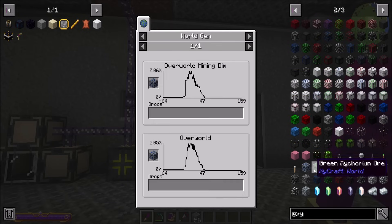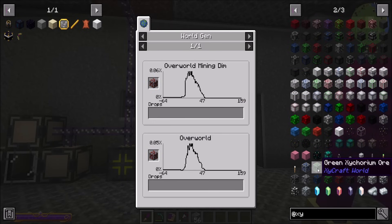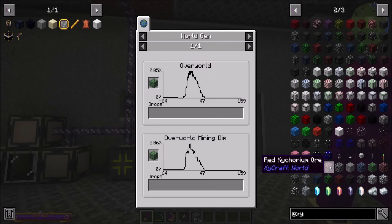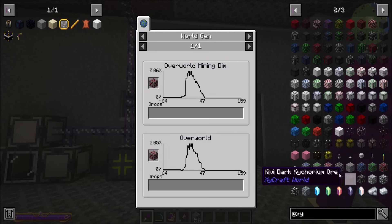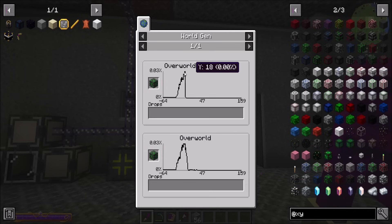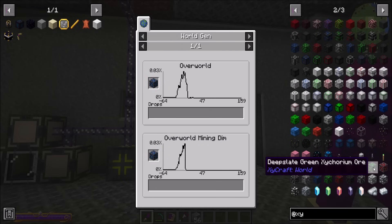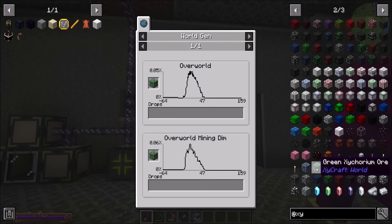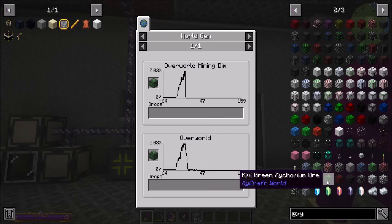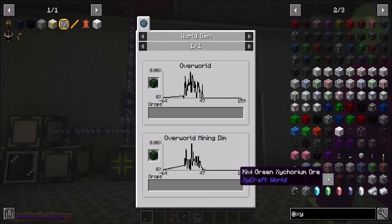Where might Zycorium ore be? We might want to pop into the mining dimension and see if we can find some there. That could be a cool plan. It looks like it tends to be... are these different than these? They kind of are. Interesting. It's just all over the place, ain't it? Maybe we'll pop into the mining dimension and see what happens.